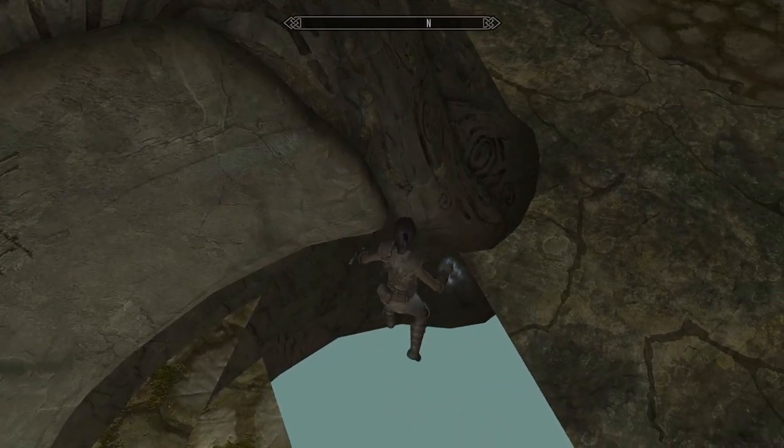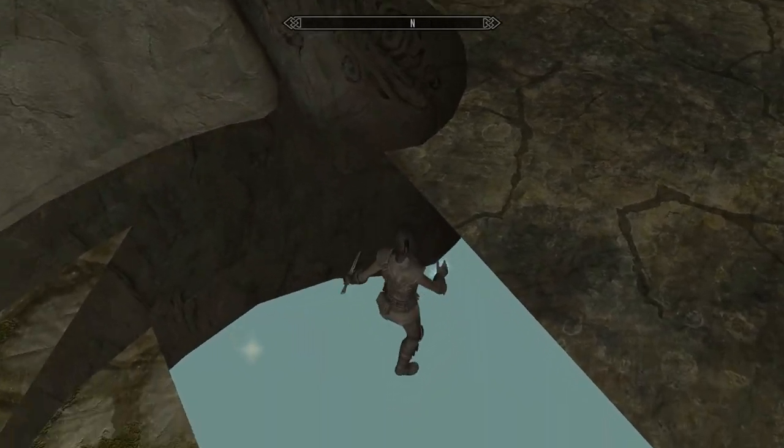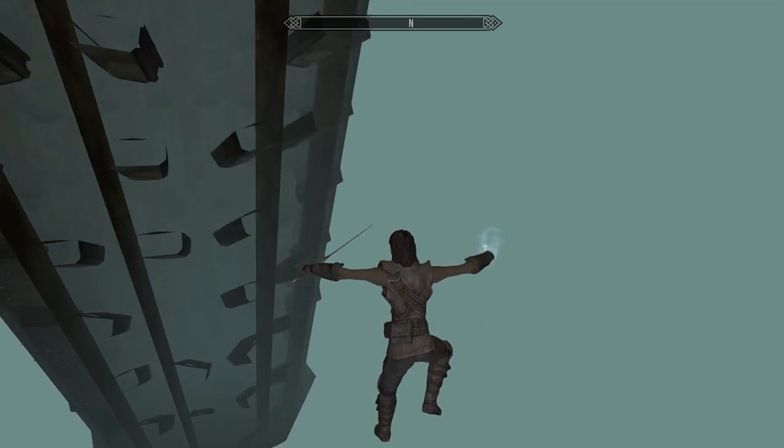And to leave the barrow, go back to the Wardwall and walk out the hole to the north. You'll fall into the void and be reset to the entrance.